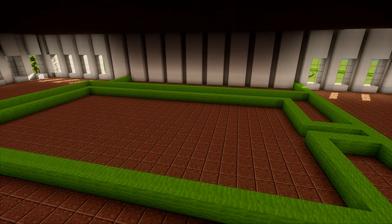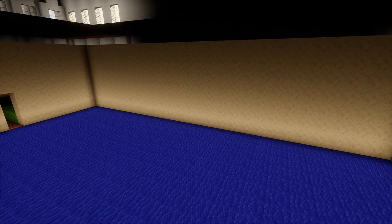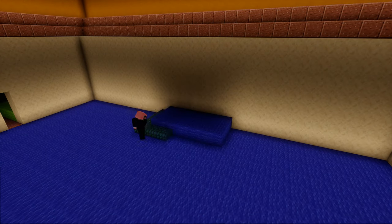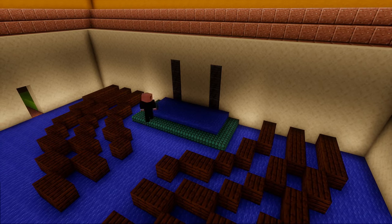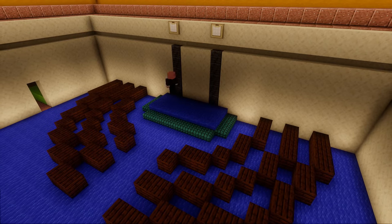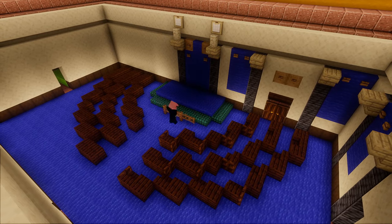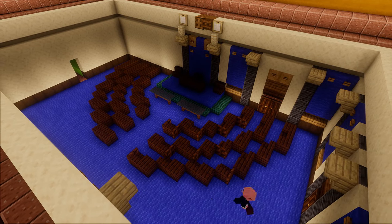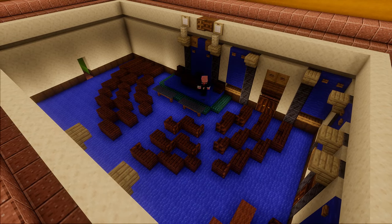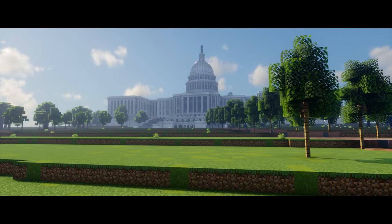The final piece of this big build before we get into cinematics is the Senate hall. It's pretty similar to the House of Representatives in the way it looks, but designed a little differently — a little lighter. I used some sandstone on the walls. It also has this upper canopy deck here for extra seating, where you can watch your arena proceedings from above.